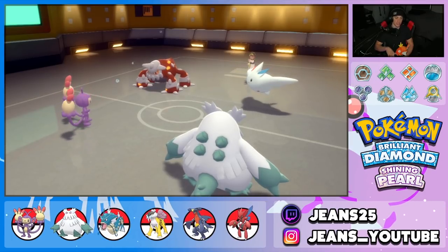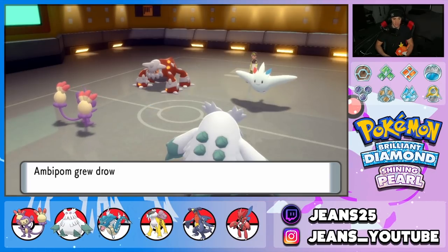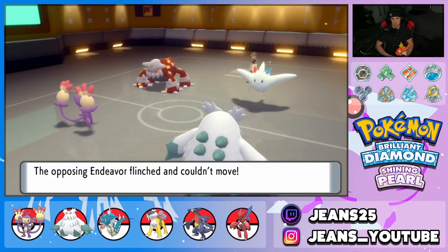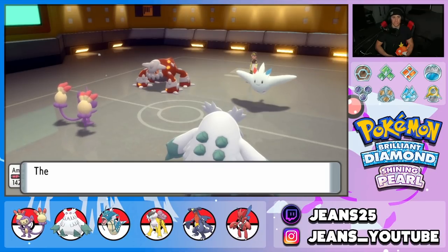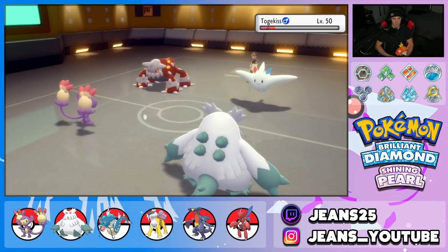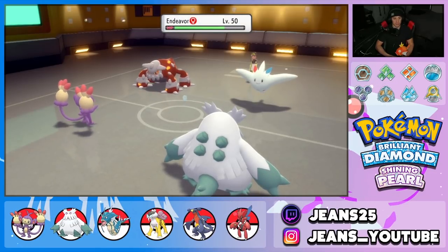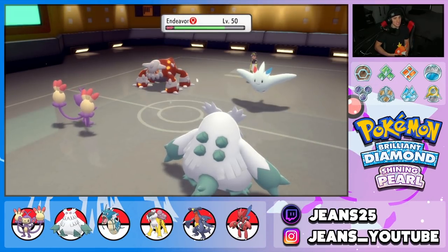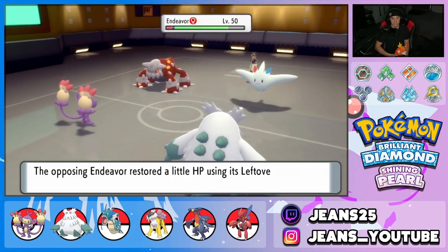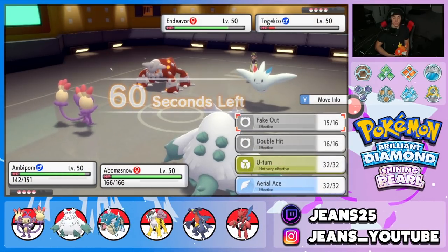Togekiss uses Yawn on my Ambipom, so I'm just going to U-Turn out and maybe hard swap into Gyarados. The real question is who I swap into, or do I just let Abomasnow go down. He does have a fire move coming — if a Heat Wave comes in, I'd rather have Abomasnow over Scizor at this point because the only reason I brought Scizor was to take out Togekiss.